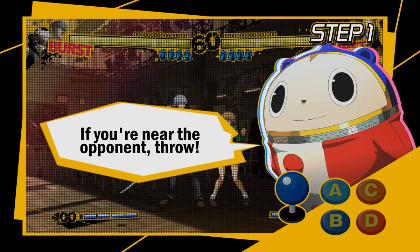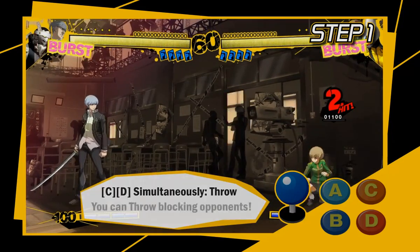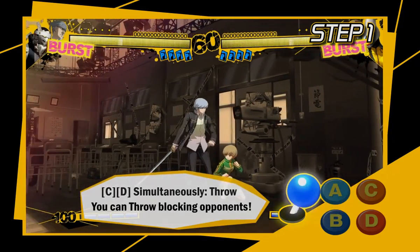Oh! And if you press the C and D buttons at the same time when you're next to an opponent, you can throw them! Even if they're blocking, you can still toss them around!